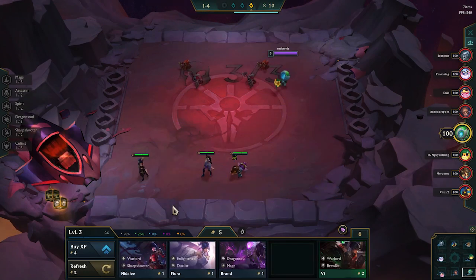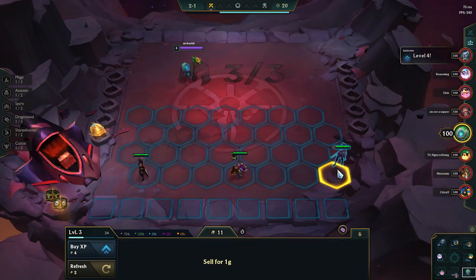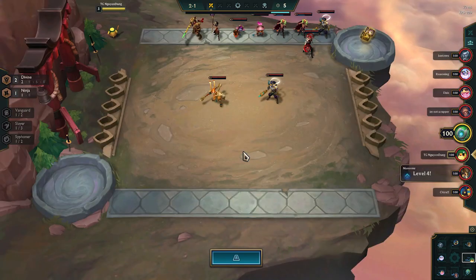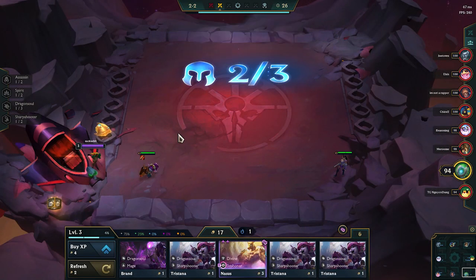The best unit you can actually have for the creep rounds is Tahm Kench. He can solo all the creep rounds so you can sell the rest of your units and hope to make 10 gold by 1-4. This will help you start building interest as soon as possible. Even though the whole concept is to open fort and lose every round, that doesn't mean you have to actually have 0 units on the board. I could have easily gotten a Tristana 2, but I'm just playing it really safe because I don't want to accidentally win a round, because that will screw up my econ for the rest of the game.